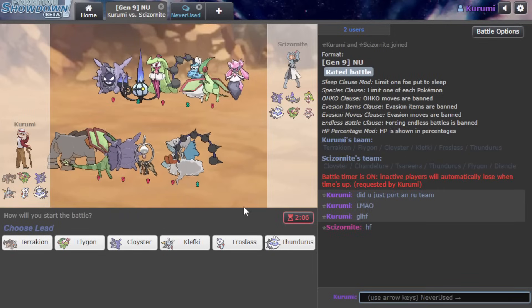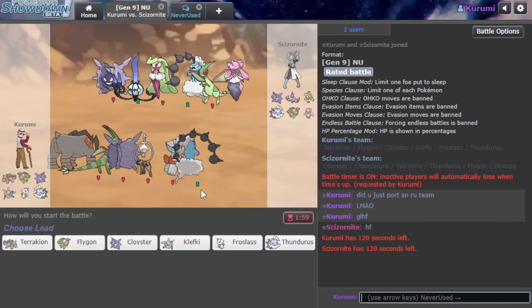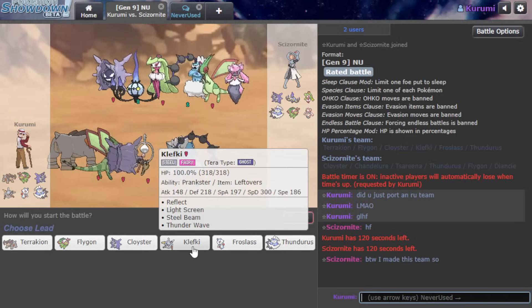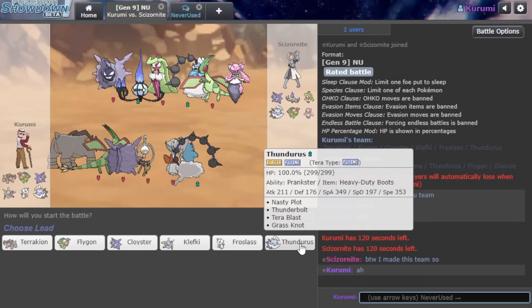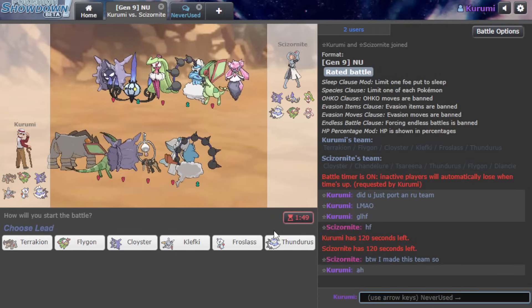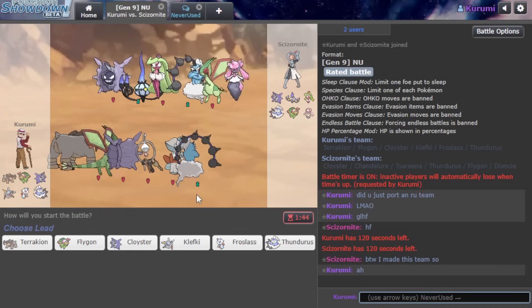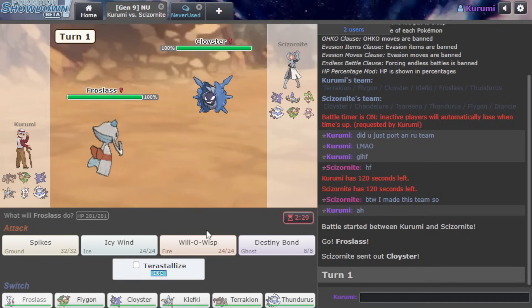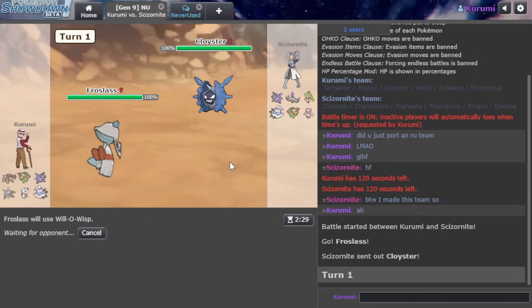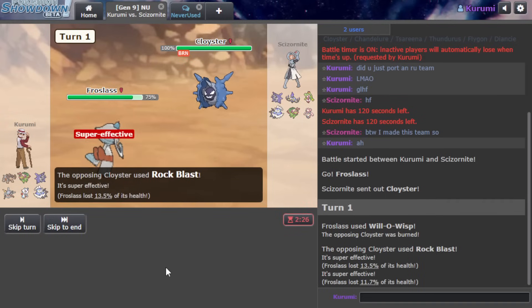If you showed this team to a Black and White OU player, they'd ask what the hell a Clefki is, but also wonder what Terrakion - an OU mainstay - and Thundurus, an Ubers Pokemon, were doing on that team. Today though, we're going to run the tier up with some very fun Hyper Offense, because you know how I get down.